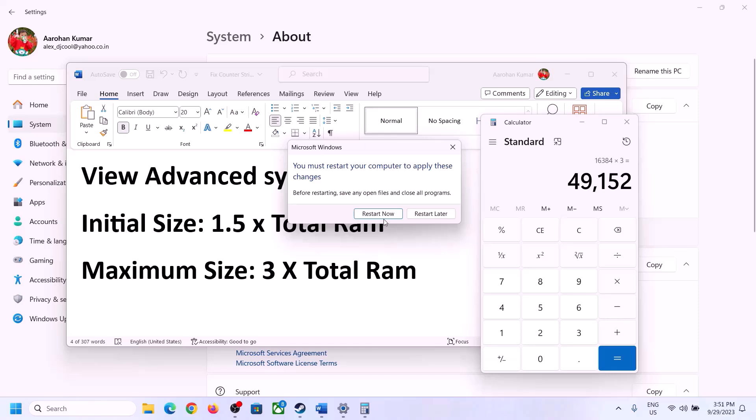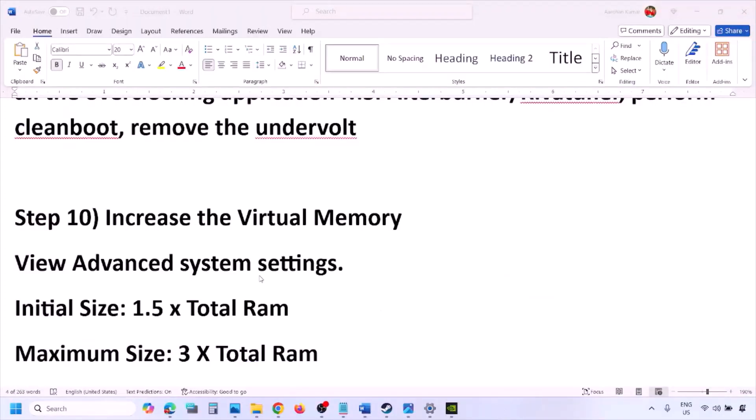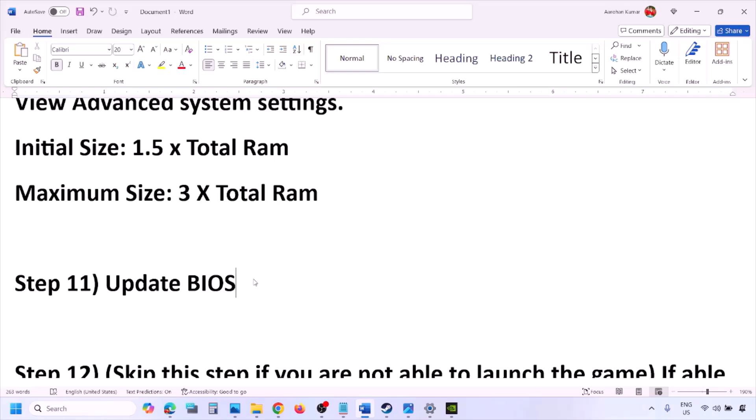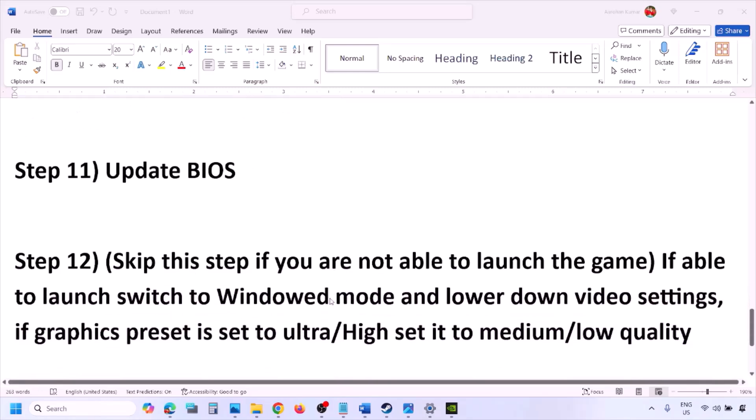Click Apply and OK, then restart your computer. The next step is to update the system BIOS. Go to your system manufacturer's website — Dell for Dell computers, Lenovo for Lenovo, etc. — select your model number, find the latest BIOS update in the Software and Download page, and download and install it. For laptops, make sure the battery is above 10% and the AC adapter is connected before updating. Do not unplug the power cable during the BIOS update.